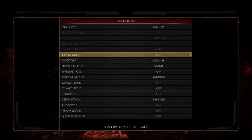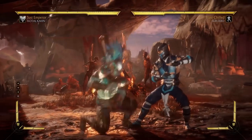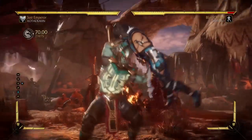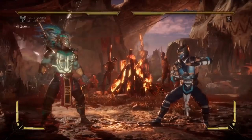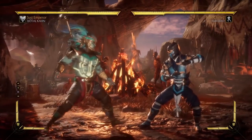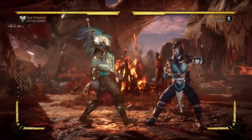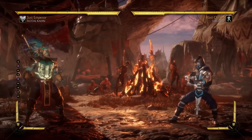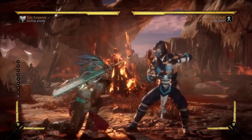Especially since one of his best tools in this variation is going into tick throws — down one would be his best tick throw. He can only tick throw off of his down three other than that. Bad down one very much hinders this character. He cannot go toe-to-toe with some of the best pokers, like Sub-Zero, even Scorpion, Katana — characters who have longer range down pokes. So be very careful with his down one.